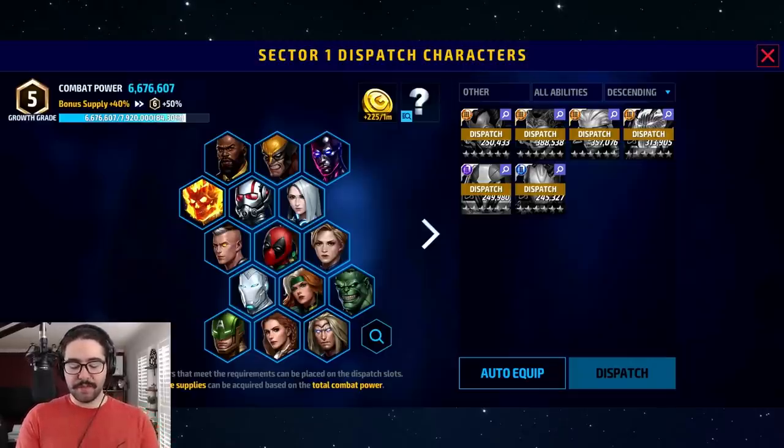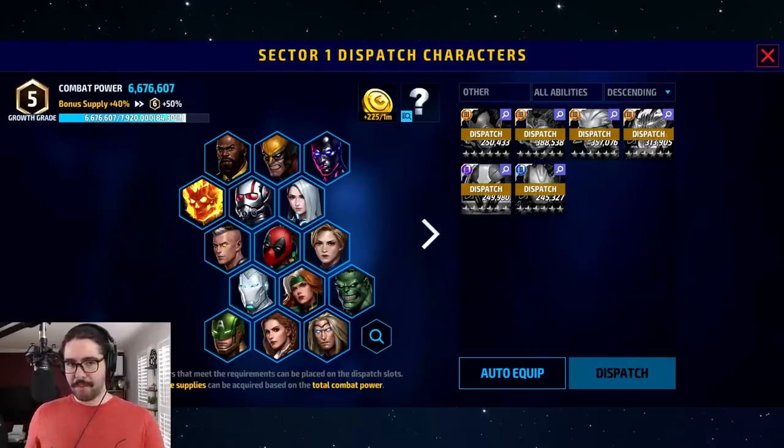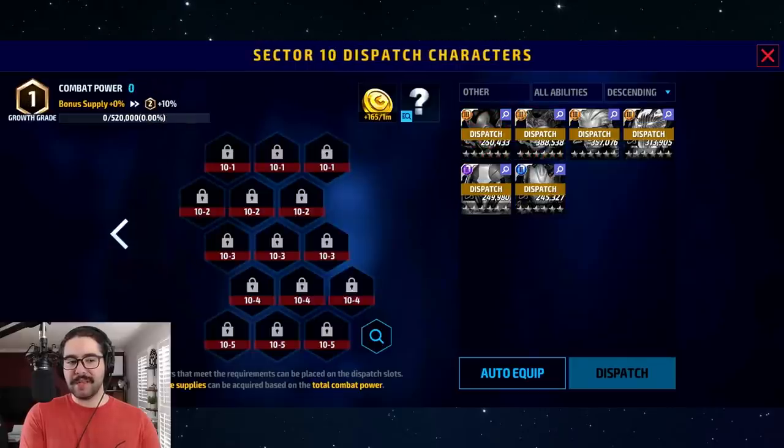Now that we're here, I'll talk about actually dispatching your characters. The dispatch system calculates your growth score and adds it up for all characters. You can see all these characters from Luke Cage down to Thor - my cumulative growth score is 6.6 million. I'm pretty close to the next bonus supply amount but not quite there. The bonus supply amount increases the gold you get per hour, and I think it also increases other rewards, though it's only a 10% bump.